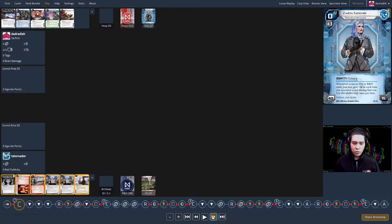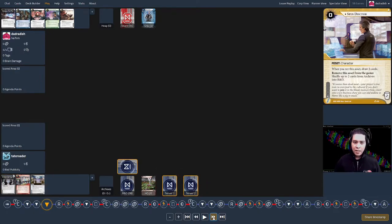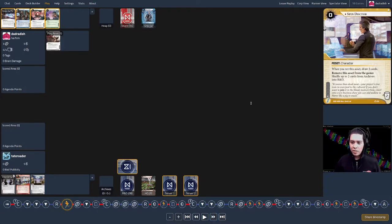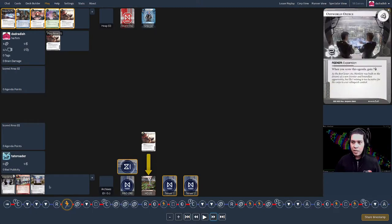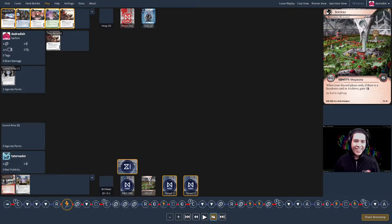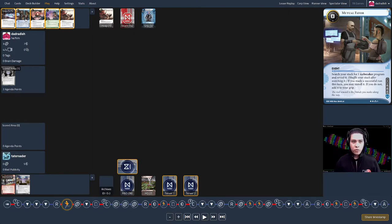All right, let's jump into the replay. On the first turn, the corp goes first and immediately follows my advice — draws into a Spin Doctor, protects RnD, and gets two servers out on the table. That's great play for this archetype. The first thing I do as runner is notice he's left HQ unprotected, so I play Jailbreak. He's played some cards so his hand is thinner. I see the Hansei Review and nab the Off-World Office — I couldn't be happier with my first click.